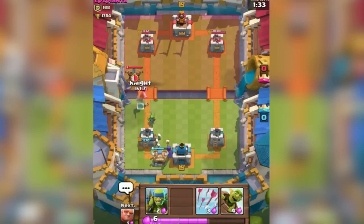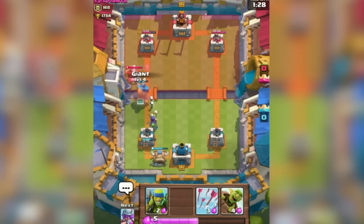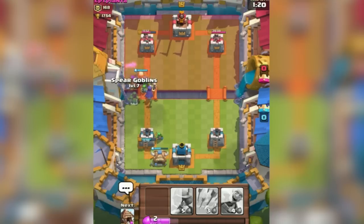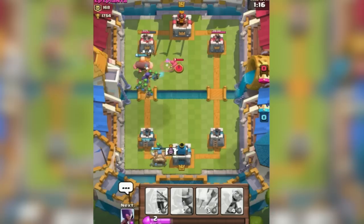Oh crap, here we go again. Let's counter. Come on, knight, get in there. Knight's taking damage. I think I'm going to be okay. Now we've got giant — this is actually a nice push here. We've got skeletons on the witch, we've got the giant going. We're going to go ahead with the spear goblins behind the giant. Let's keep pushing. Witch is making skeletons, giant's doing work.